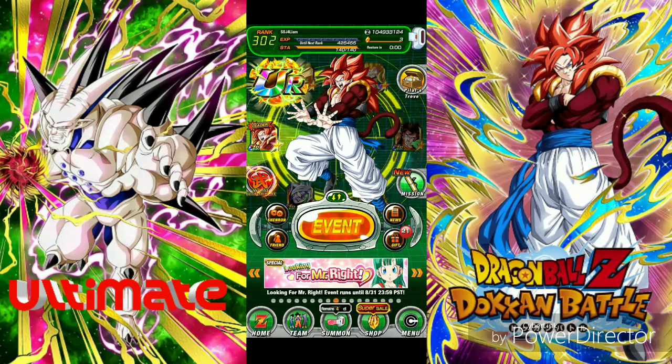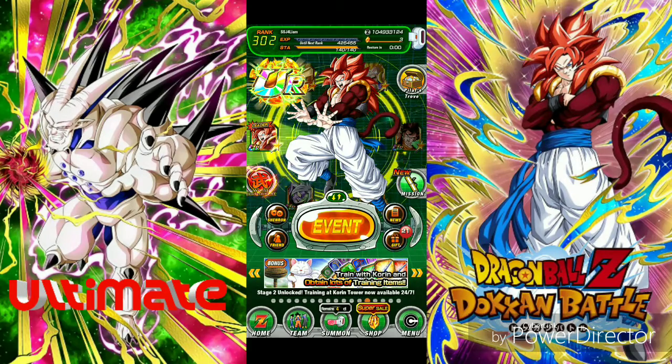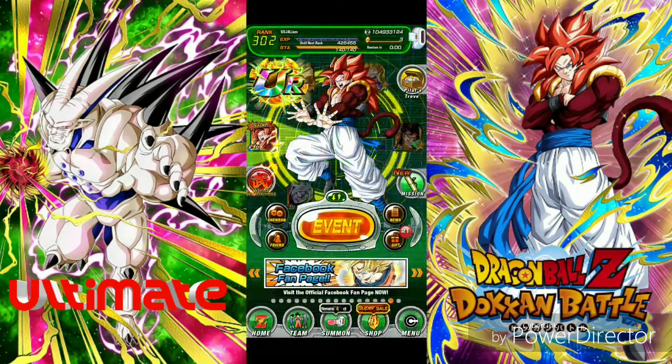Let's start off with the three multis that I did. I did two multis on the Omega banner, and then after those was the free one. The first multi was trash — I got SRs and rares. Then I do the second multi and I get Agility Kid Buu and STR Raditz, the great eight one. I got SSRs, so that's not too bad.